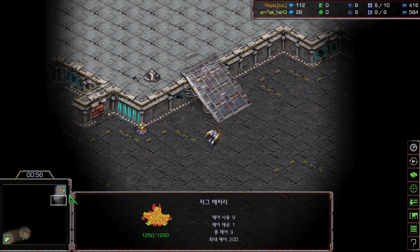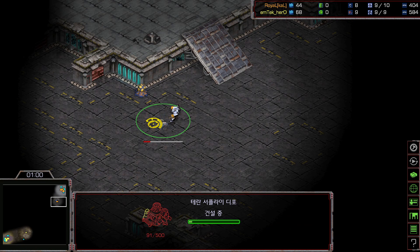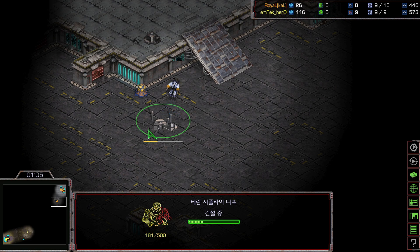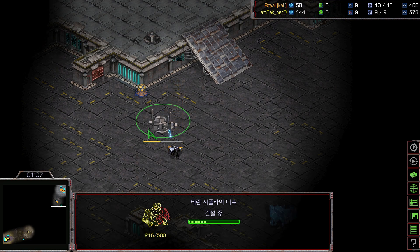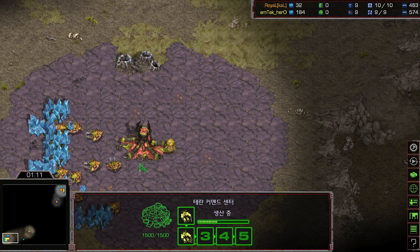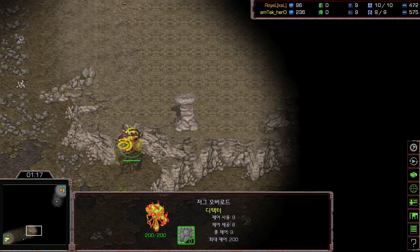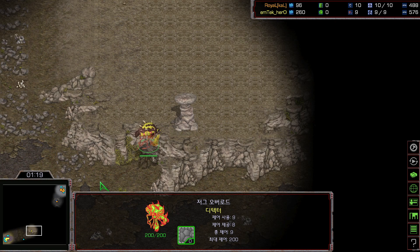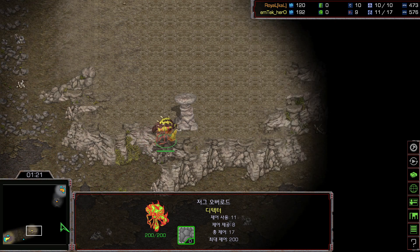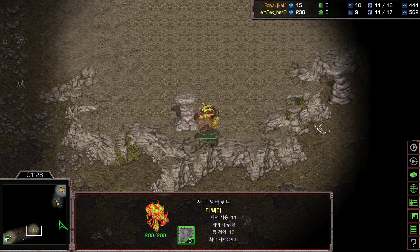We are going to be seeing Royal sending out the first SCV to the natural, putting out the supply depot already. This is most likely going to be a 2-depot with a single barracks wall. Nothing crazy so far. We can see Hero is immediately sending that overlord towards the 3 o'clock side.